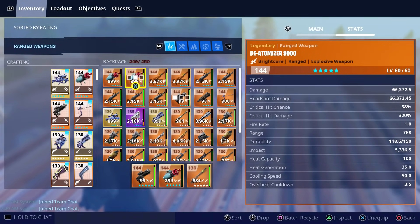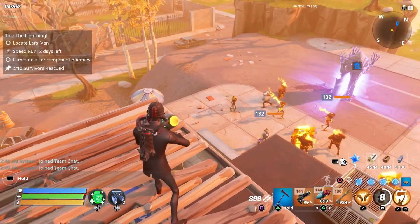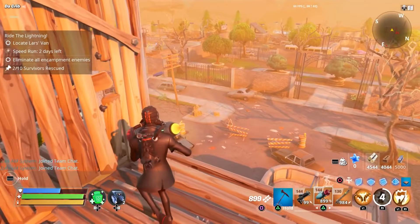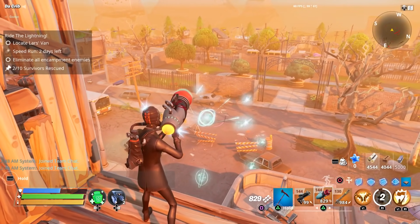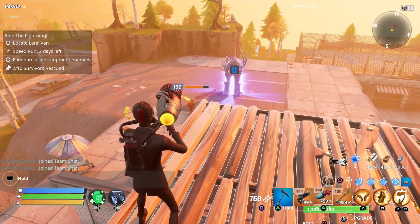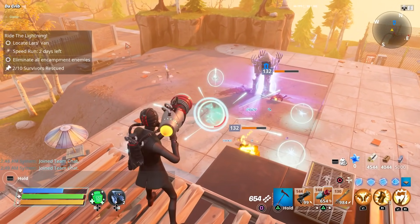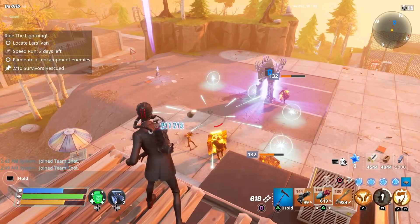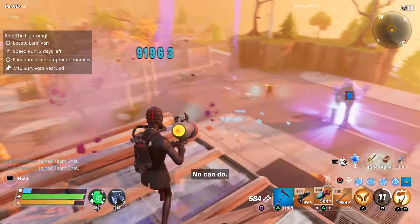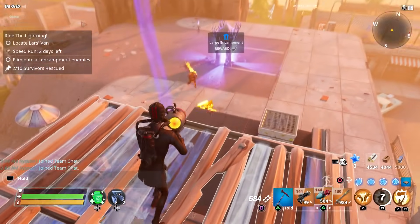I also want to try it with a weapon that has heat capacity and cooling speed — the De-Atomizer 9000. Normally you get 1, 2, 3, 4 shots before you have to do the reload animation. We throw a grenade and nope, it doesn't work. So it doesn't look like it works with weapons that have heat capacity and cooling speed.